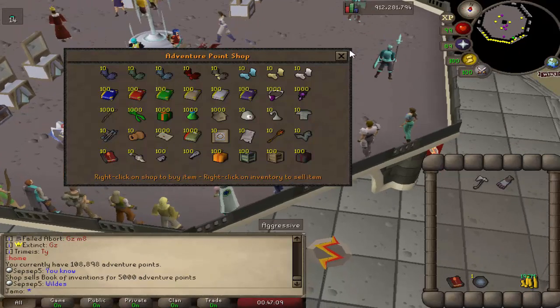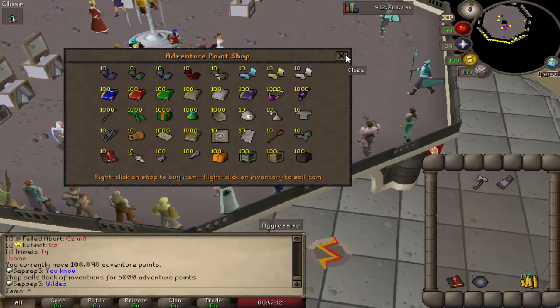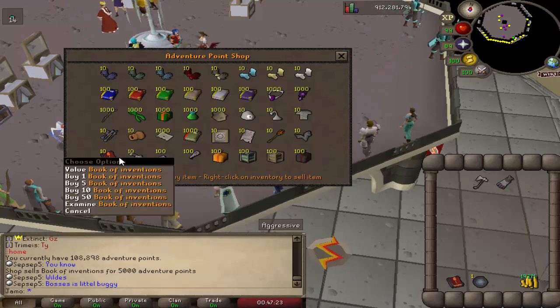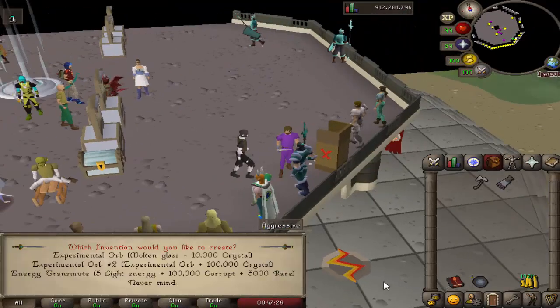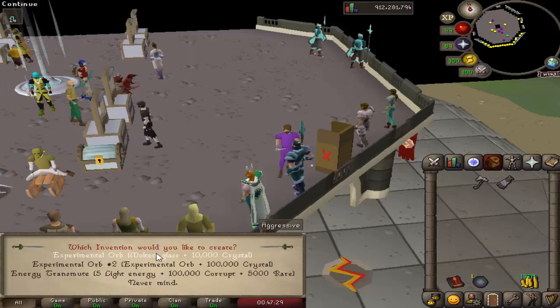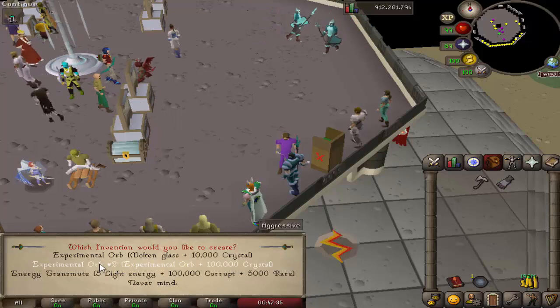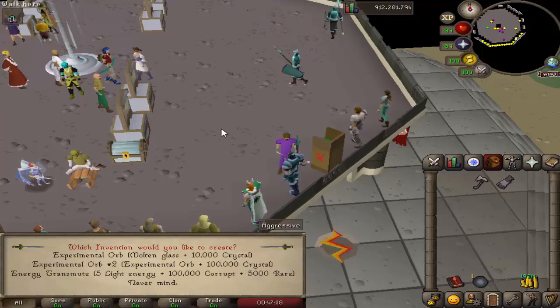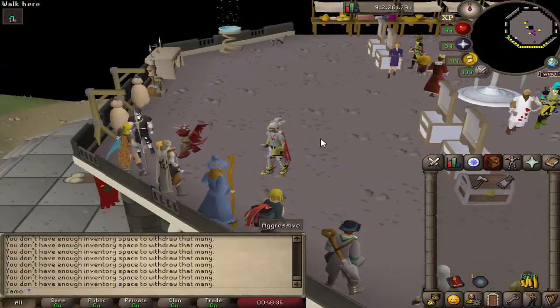Adventure points are a pretty common currency — you can get them from killing any monster in the game; the higher the combat, the more points you get. You can also get them from opening group loot chests or logging in every day. If you have 92 Invention you probably have enough adventure points for the Book of Inventions. From the book you can craft an Experimental Orb using molten glass and 10,000 crystal components, and you can upgrade it to Experiments Orb #2, which requires one orb and 100,000 crystals.